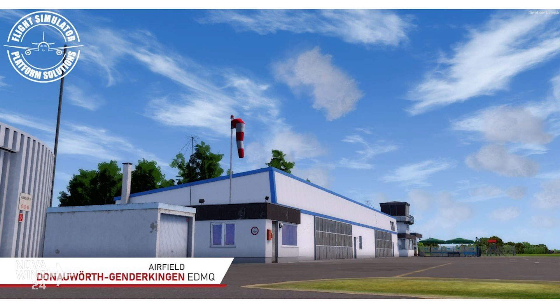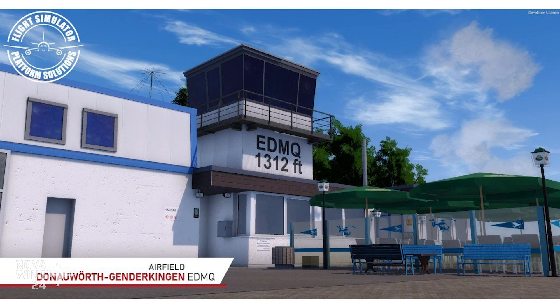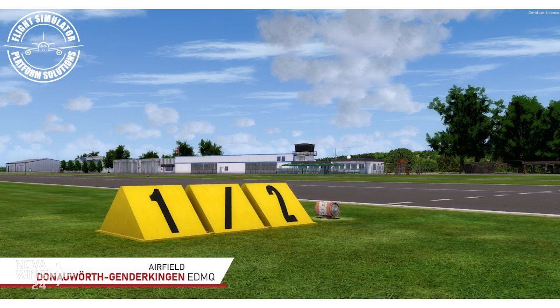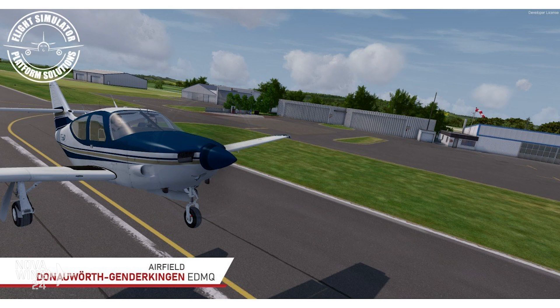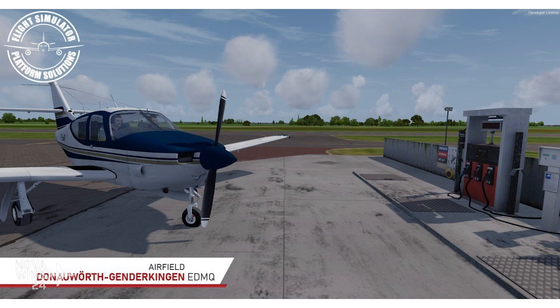One interesting quirk about this release is its compatibility: it is exclusively for Prepar3D v4.5 only. I don't think many people would be running v4.4 or earlier these days, but it is only compatible with v4.5. Additionally, it is not supported by any other ESP sims including v5, which is interesting — I couldn't find any information about whether it would be made compatible in the future. If you're still on v4 because v5 is too unstable, this is probably one for you. It's available direct from the FSPS store at $16 USD, available now.